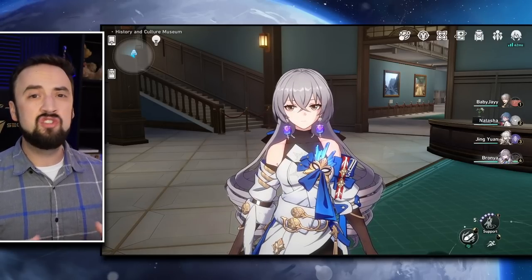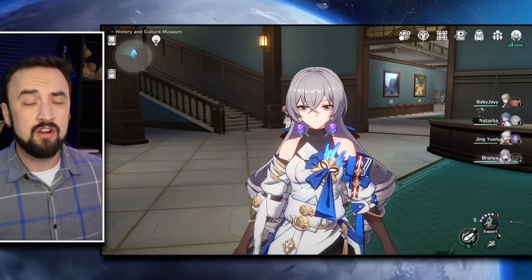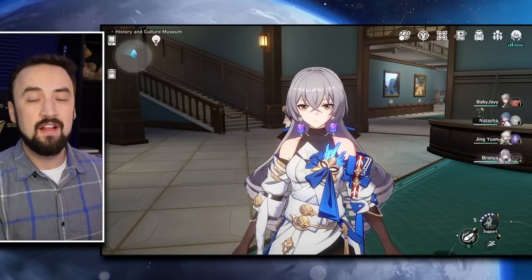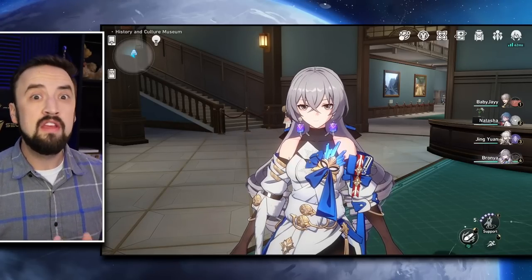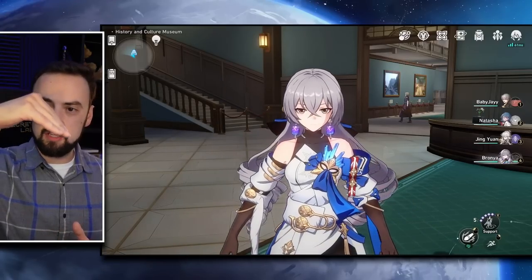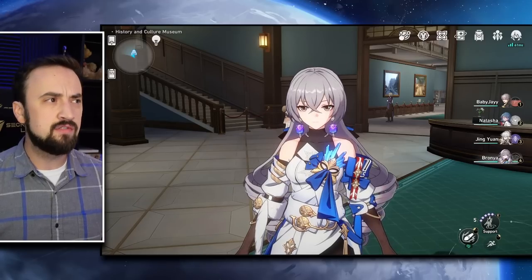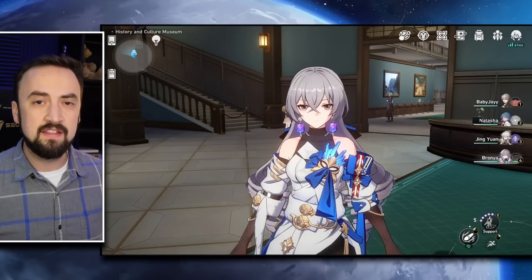I had E6 Seela, Jinyuan, and light cones for basically all of my five-star units, because when you pull that much by spending you can just cash in the light cone pity shop. It was insane and my account was really strong — pushing Memories of Chaos levels strong — but my fun level kind of just started dipping, and I was watching other content creators having so much fun as free-to-play players taking advantage of the huge roster of units in this game.